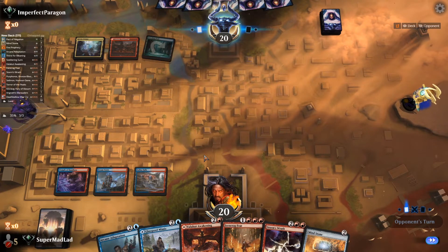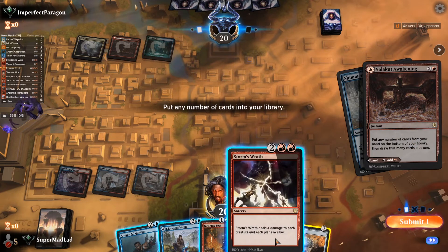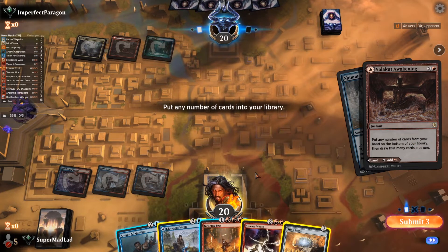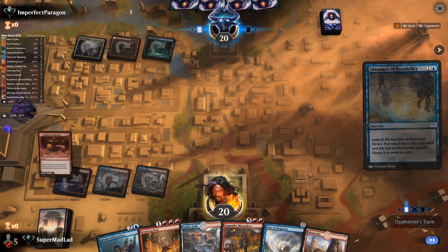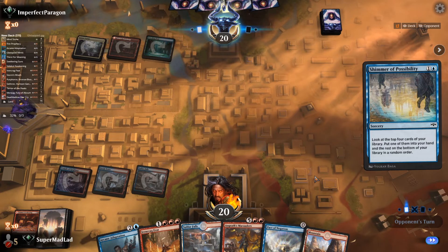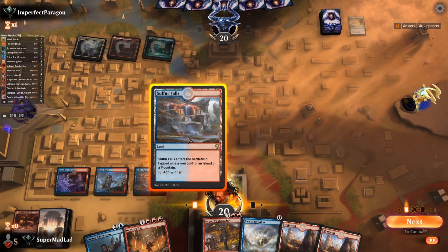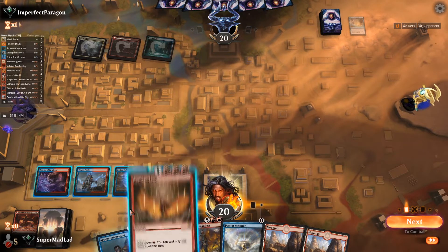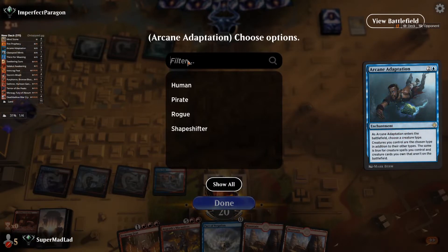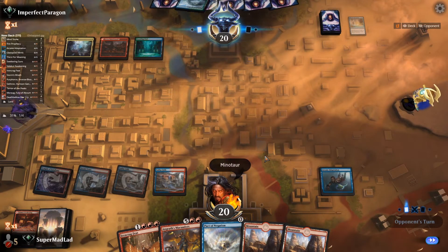We could drop the Glass Pool Mimic now that it's in hand, but we'd have to shock ourselves next turn. Instead we can just naturally draw a fourth land. Our opponent is playing a Ketria Triumph and has their own Valakut Awakening. We drew a Mind Stone. They're playing the NeoStorm list, so we need to race. We have some dead cards that Valakut Awakening could turn into something else, so we pass and awaken on their end step — getting rid of Mind Stone, Storm's Wrath, Glass Pool Mimic.